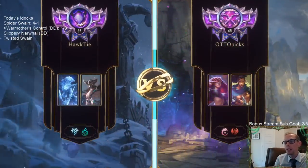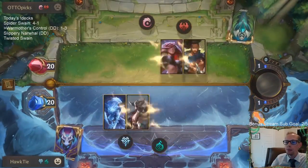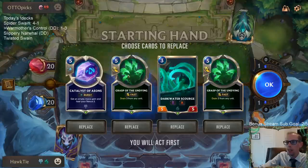Catalyst would have actually saved us right there. Let's say we did have Atrocity — we only had Catalyst. We would not have taken lethal because the nine-six would have killed the four-three, so the four-three wouldn't have dealt damage, and then the Catalyst would have cancelled out the three-three. We were at two, we would have taken one.